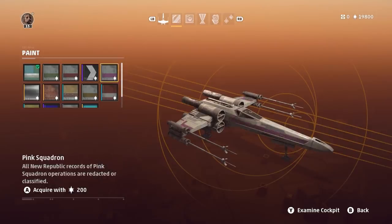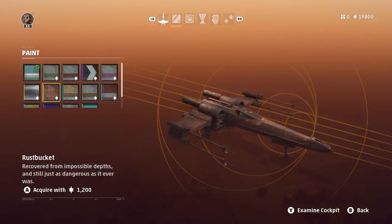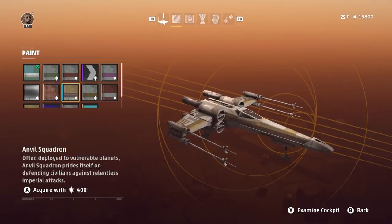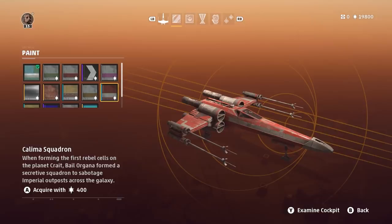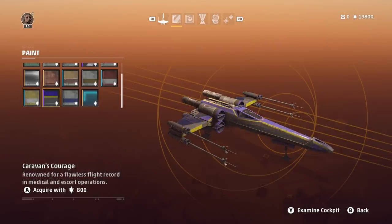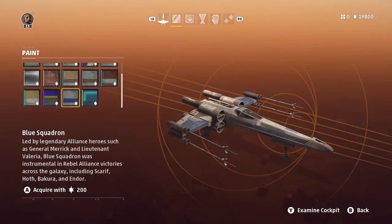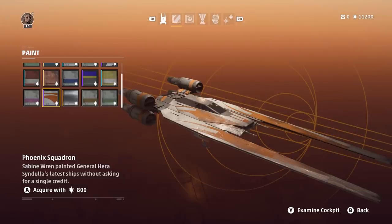Pink Squadron is in case you want a starfighter with pink stripes. Chromium Flash gives your starfighter a chrome paint job. The Rust Bucket paint job is giving GTA 5 customization vibes. Anvil Squadron has a gold paint job, not to be confused with Gold Squadron, also an option. Kalima Squadron were formed by Bail Organa on Crait to sabotage Imperial outposts. Squall Squadron gives a yellow paint job. Caravan's Courage is a purple and yellow paint job — this squadron has a flawless record in medical and escort operations. Next up is Blue Squadron, appearing in the Battle of Scarif, Hoth, Bakura, and Endor. And then Luminous Being is another unique paint job, plus Phoenix Squadron as seen in Star Wars Rebels.